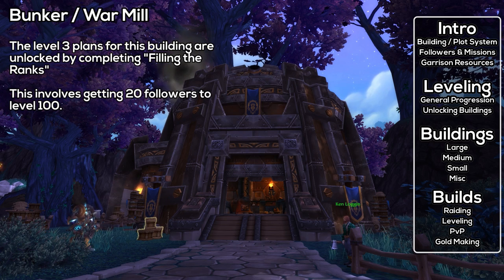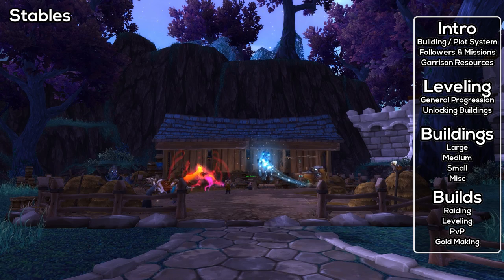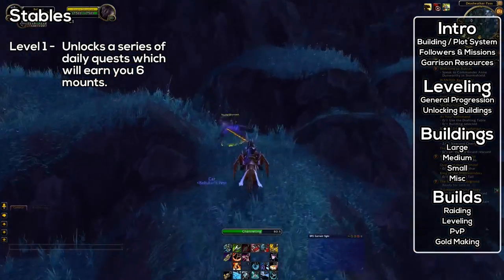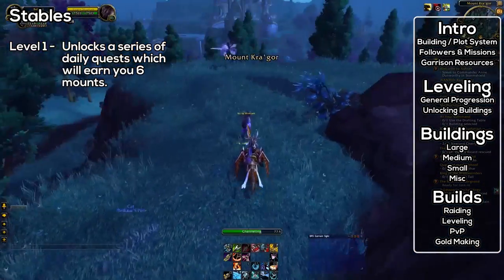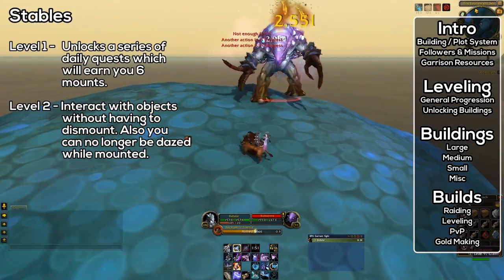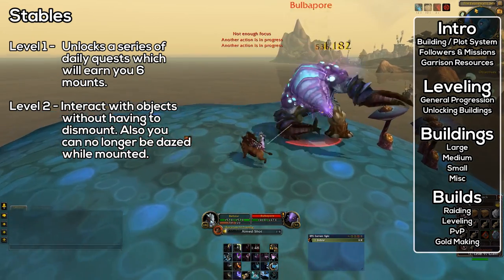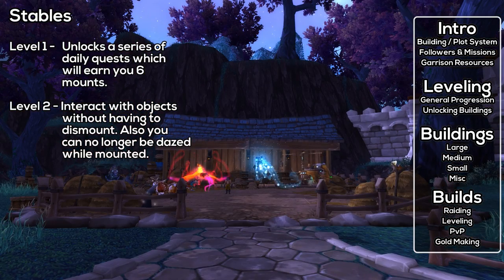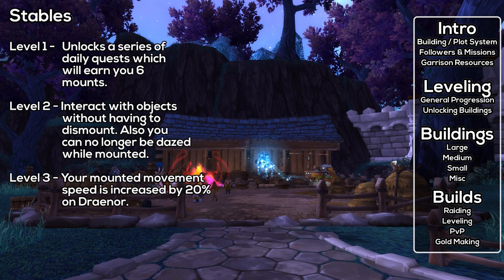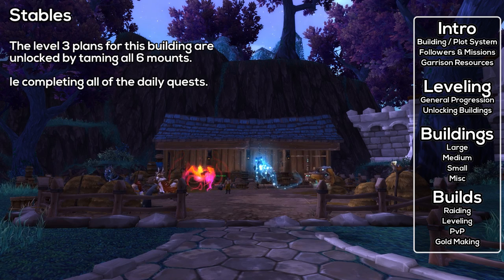Next, the Stables are mount-related. At level 1, you get the ability to tame beasts and train them into mounts — there are six available mounts total. At level 2, this building lets you interact with objects without dismounting and means you will no longer be dazed by mobs — extremely useful since Warlords of Draenor does not have flying. At level 3, your mount speed is increased by 20% while on Draenor, and the level 3 blueprint is unlocked by taming all six mounts.